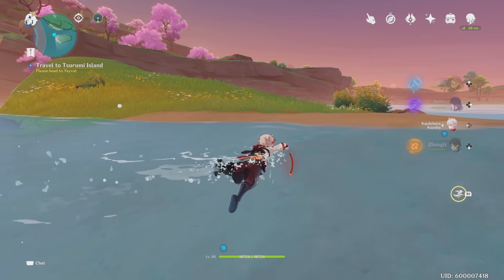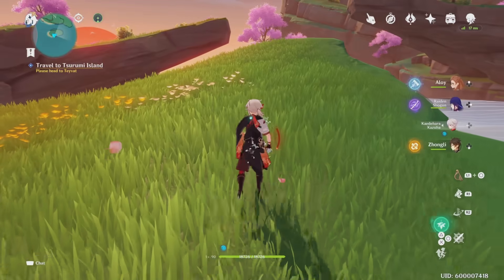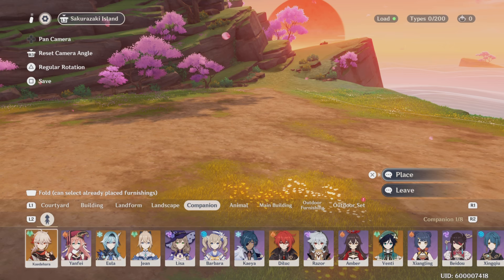This land, or this area, is probably like the coolest thing that I've seen in the game for quite a while. There's lots of areas you can build on, there's lots of stuff. I'm gonna show you guys now about the elevator stuff I was talking about earlier — how you can basically place your main building on top of the landforms.